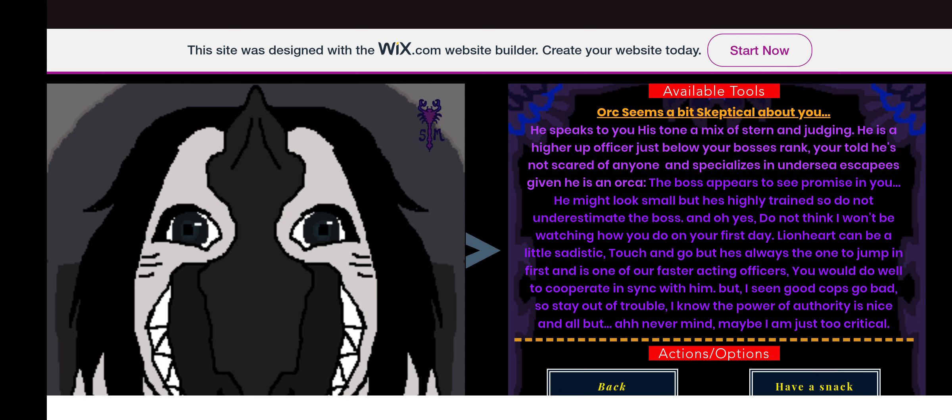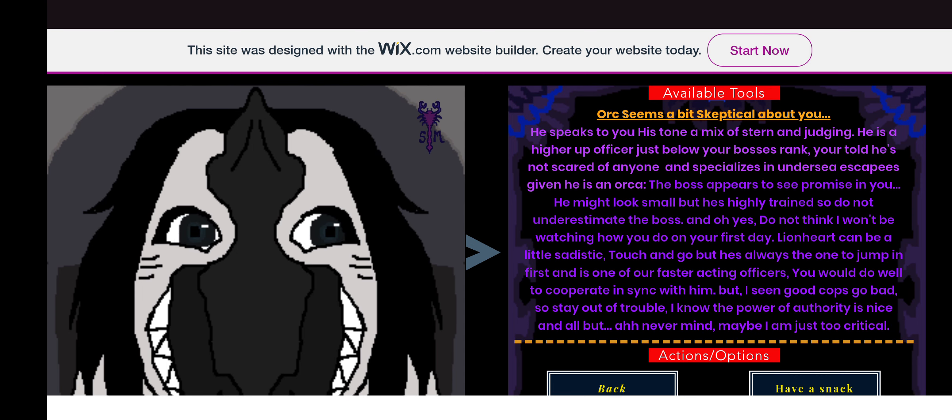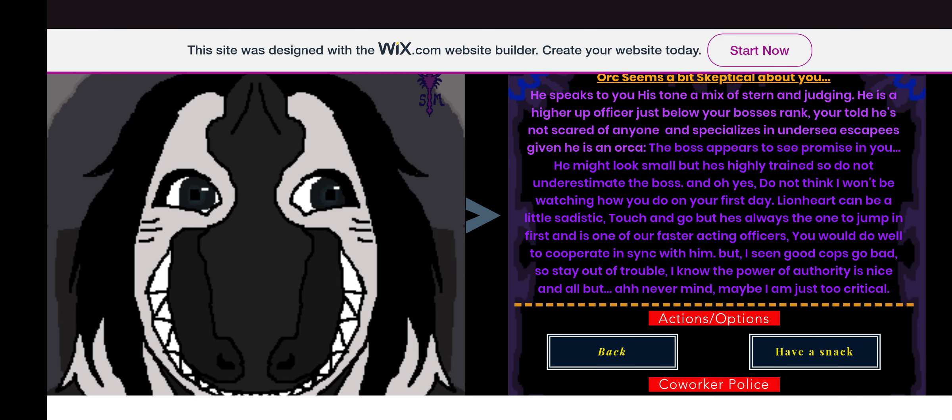There's your suspicion meter at medium — this is like a tutorial to let you know what this means. Orc seems a bit skeptical about you. He speaks to you, his tone a mix of stern and judging. He is a higher-up officer just below your boss's rank — not scared of anyone, specializing in undersea escapees given that he's an orca. He says: 'I've seen good cops go bad, so stay out of trouble. I know the power of authority is nice, but never mind — maybe I'm just being too critical.'